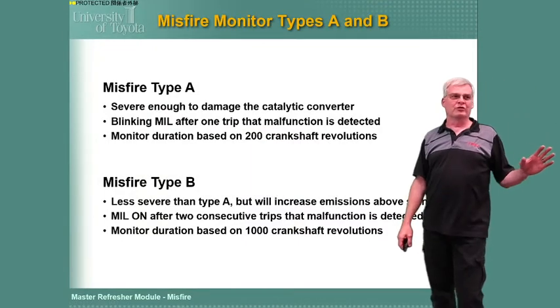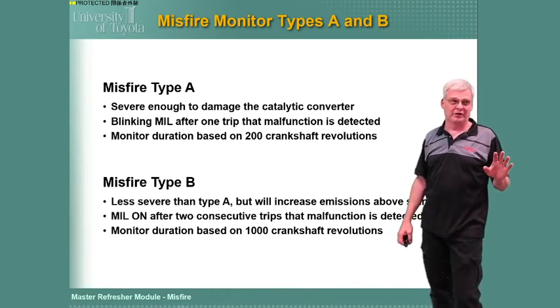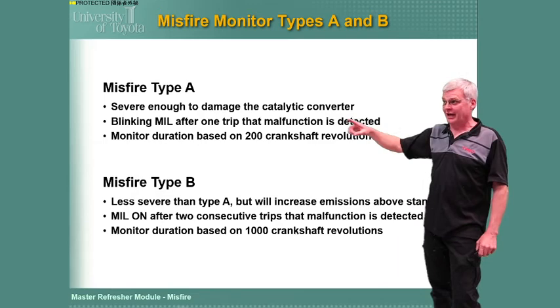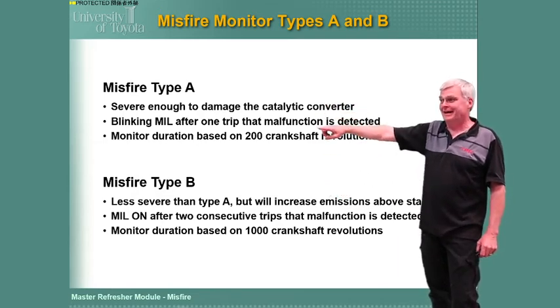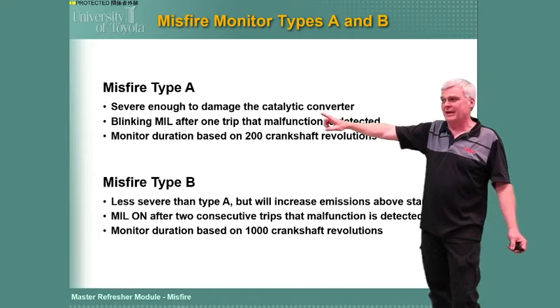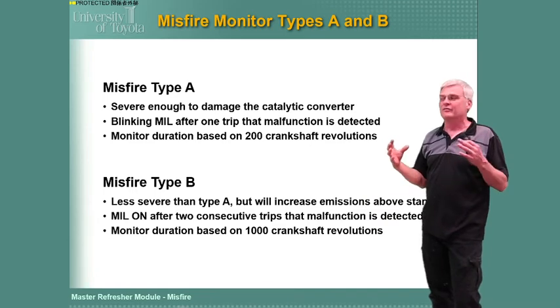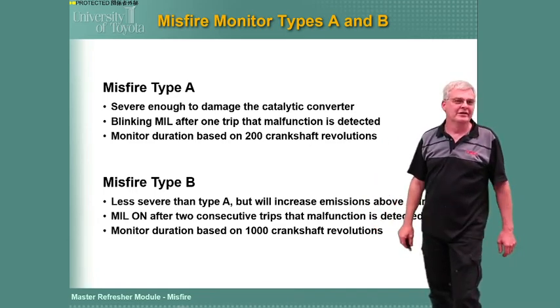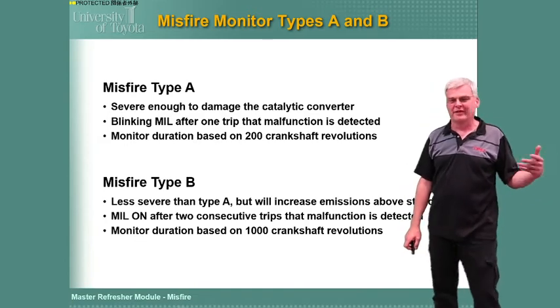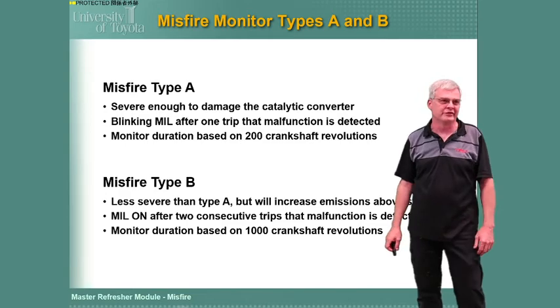If you're taking an ASE test or doing some sort of online class, this is probably the only time you really need to know this: Type A misfire versus Type B misfire. Type A is severe enough to damage the catalytic converter — that is when we flash the light. Type B is everything else. It really comes down to: is it catalyst-damaging or is it not?